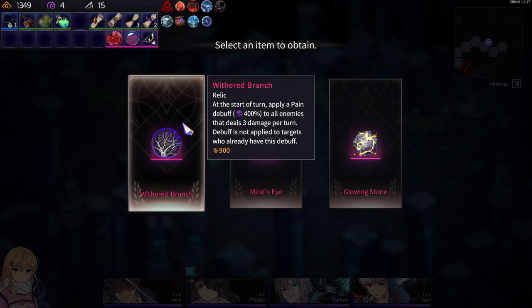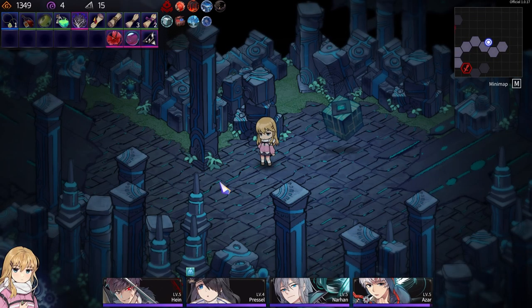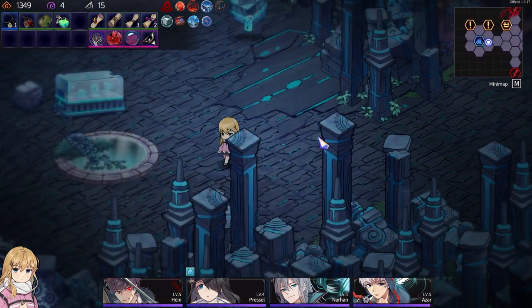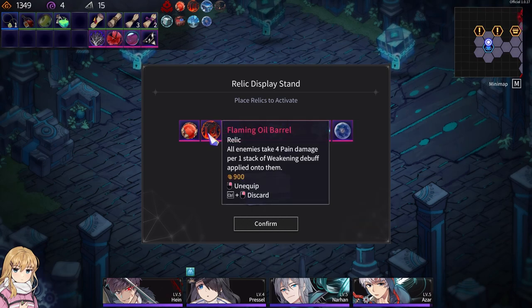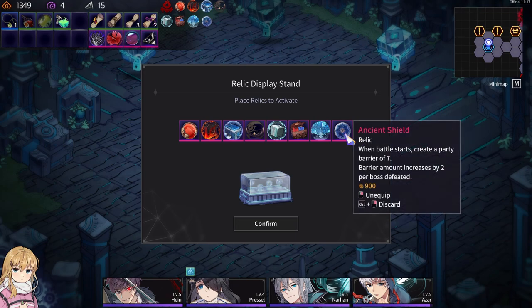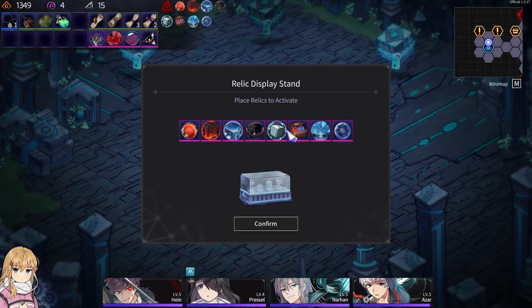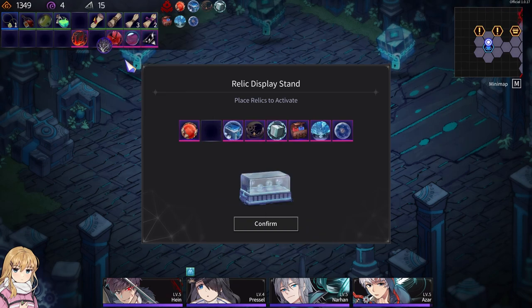Good branch — start of turn, apply pain. Ooh, that's good. Mind's Eye — move extra cap. Nah. Clowing stone — all the fight pain damage. No. There's a branch. Yeah, that's a good trade-in, because that stacks pretty hard. Left damage bonus — that was useful. That is situational. Draw five mana, draw four cards. Let's see, switch that out.